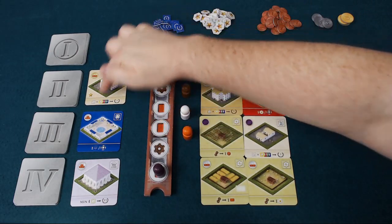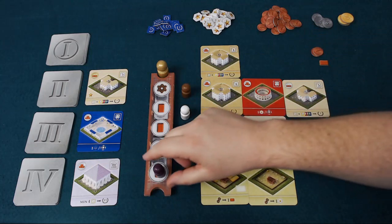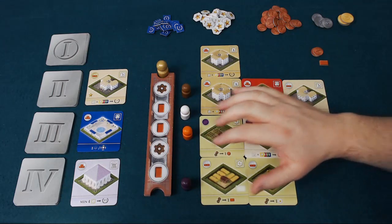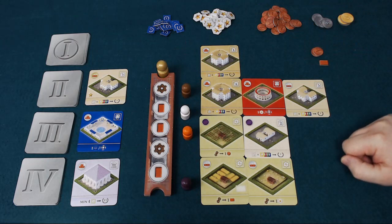The further down you go, the later you get to draft from the four cards available — or the player-number-dependent cards available — but the more powerful your action will be. Here the purple player has got two cogs already, they don't have to add any money, and all of theirs will activate. And they've got three bricks, which is the maximum you can need to build any of these buildings.